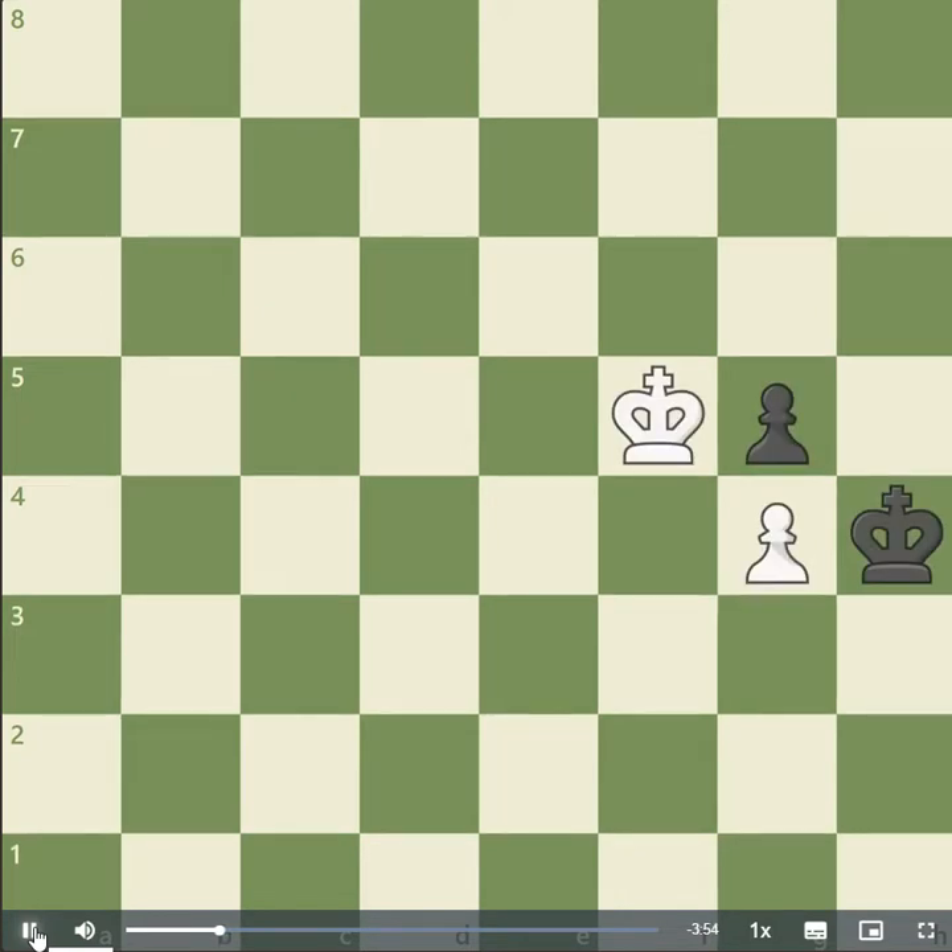Looking at the starting position again, with black to move, black would be in Zugzwang for the same reason. Black cannot protect the pawn, and after the king moves, white simply captures the g5 pawn.